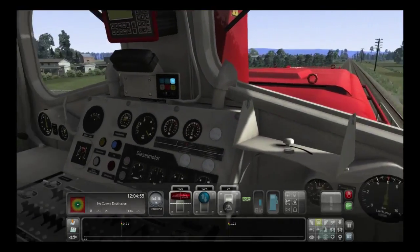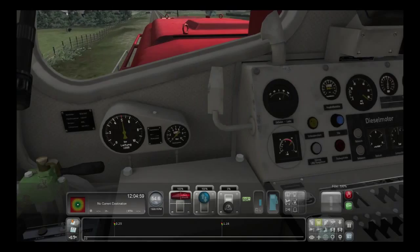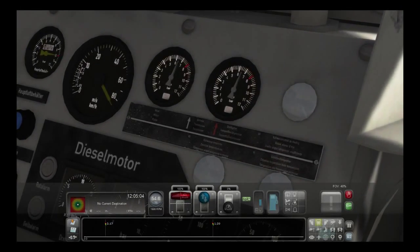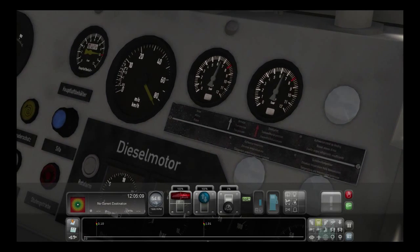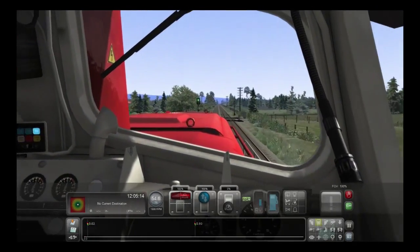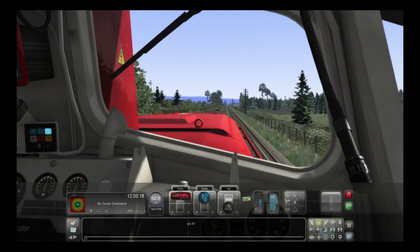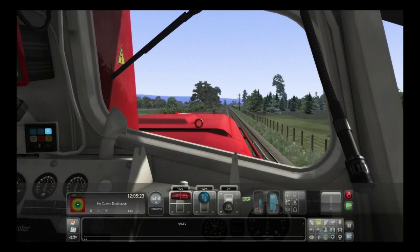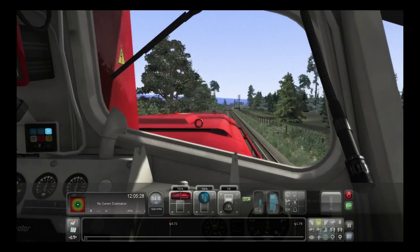This looks to be as fast as it's going to go, despite me not being able to find a single speedometer in this entire cab. Oh, there it is. That's 80 kilometers an hour, or as the thing says here, 54.6 miles per hour, which is matching its top speed according to the wiki, give or take a couple miles. So that passes that test.